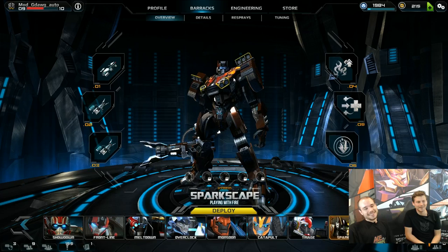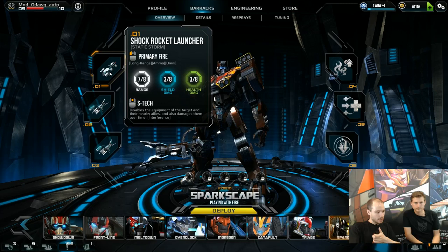Don't use the flamethrower on shields — stop doing that. So Sparkscape has one Omni weapon, one Spark weapon, and one Repair weapon. The Omni Damage weapon is his Rocket Launcher, with the Aztec being an Equipment Disabler.